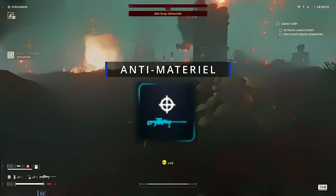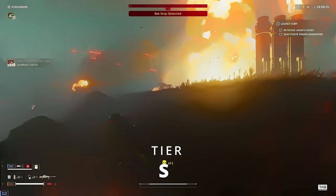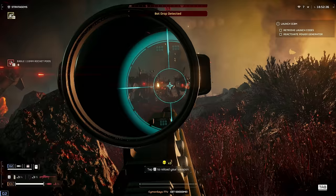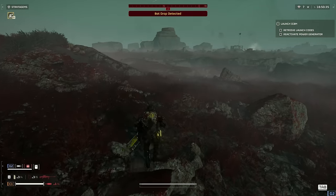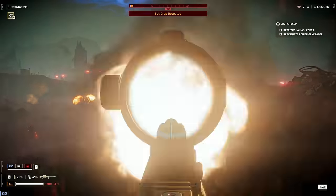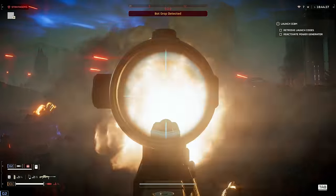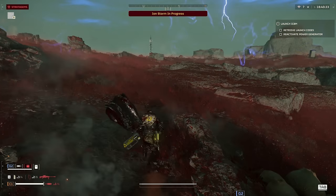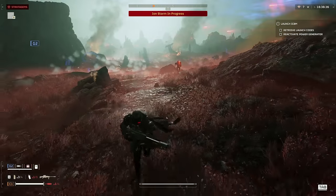Now let's talk about the Anti-Materiel Rifle, which I'll place into S tier. Just like the Autocannon, it will deal with anything walking on the battlefield. You have to be a bit more precise with your shots compared to the Autocannon and the first-person view can feel a bit clunky, but with practice comes perfection. And yes, it can definitely also deal with turrets — let me show you.